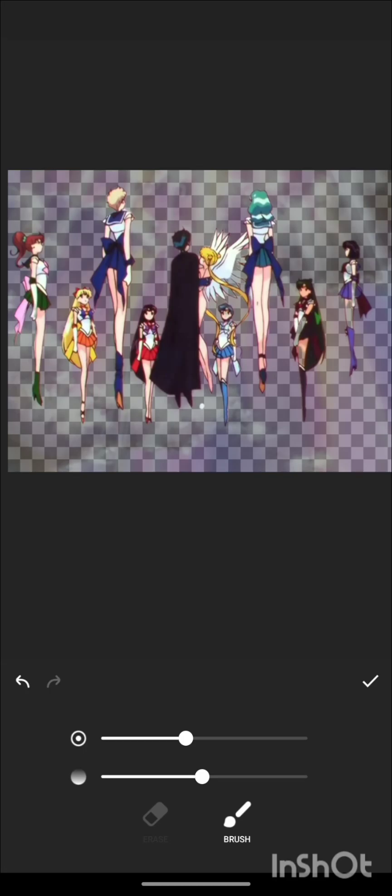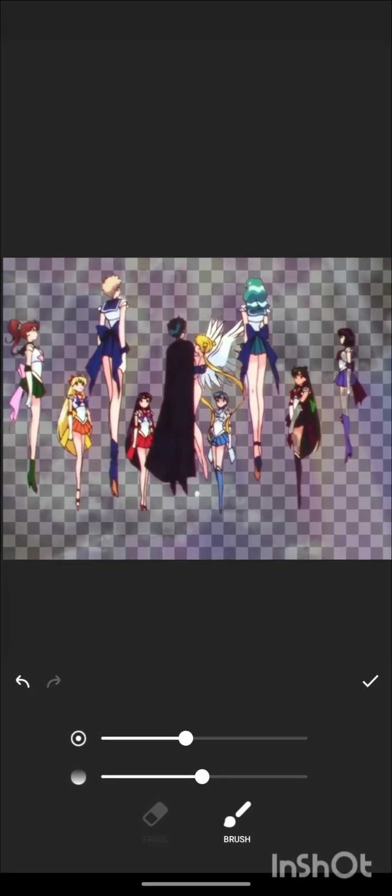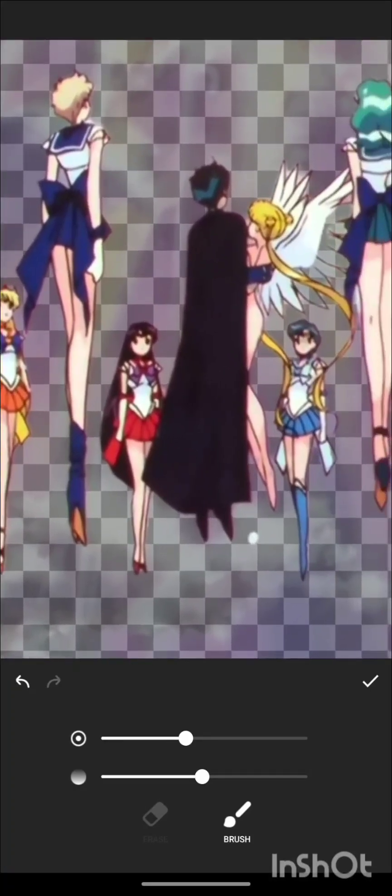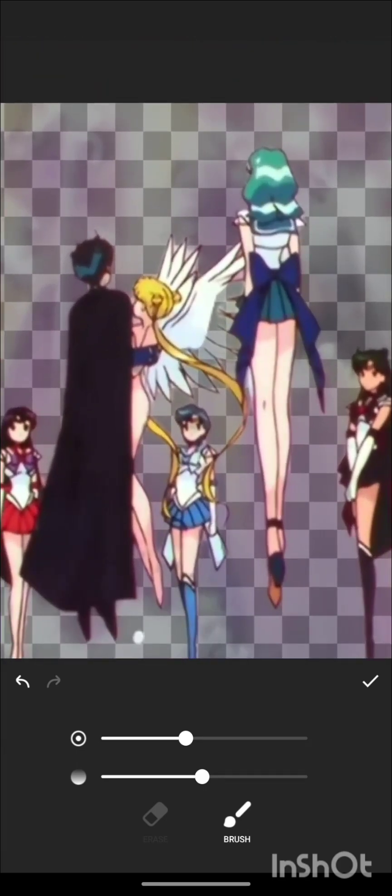I'm already filling in some of the characters because I pressed the cutout option and for whatever reason parts of the characters were missing, so I'm just filling in the missing spots right now. See, I gotta make sure nothing's missing — yep, parts of your wings got cut out too, hold on let me fix that.